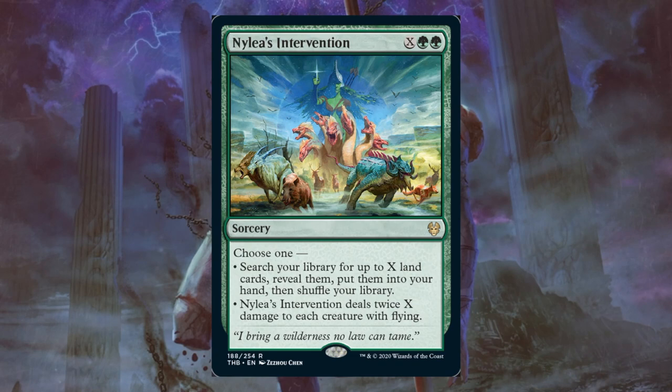For limited, this will be a good rare. It's going to thin your deck, make sure you get your land drops especially in the middle of the game — that could be very important — and it does deal with Flyers if you need to, but it does hit your Flyers too, so remember that. Commander might be where this card shines the most — Lands decks are going to love it.